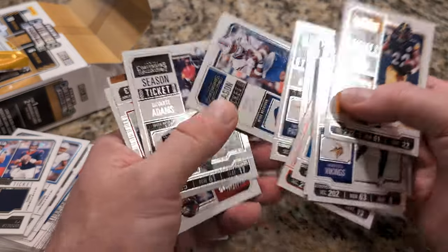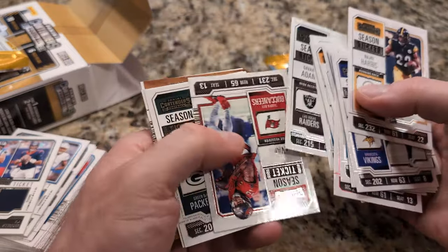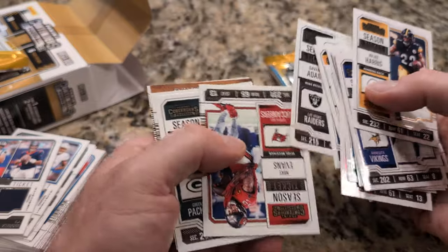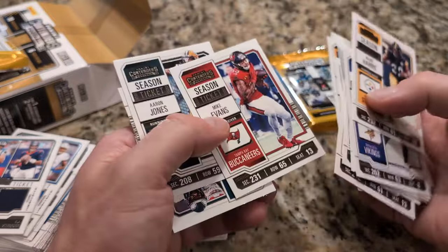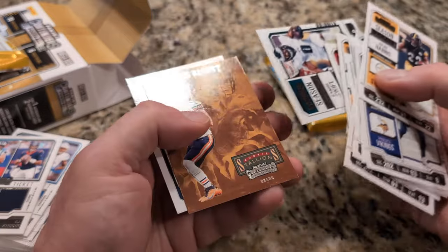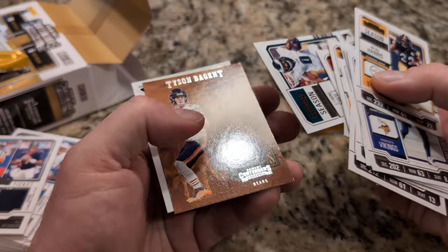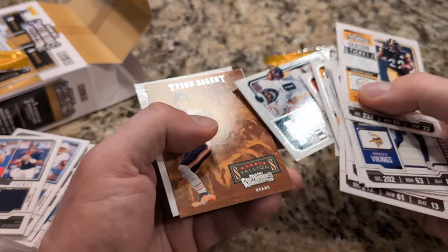TJ Watt is good. Devontae Allen. What's that? This is a special card back. There's some kind of insert, maybe. It's like a different color. Let's see what we got. Whoa, that's a cool card. What are those? Rookie Stallions of Tyson Bagent.